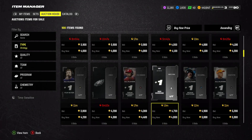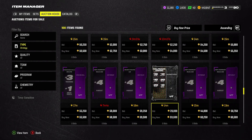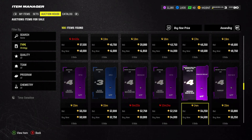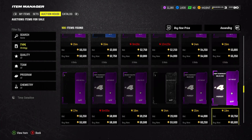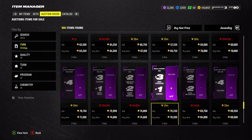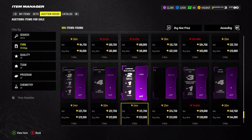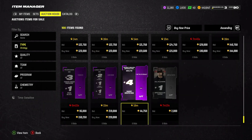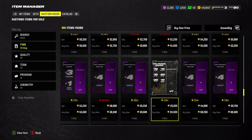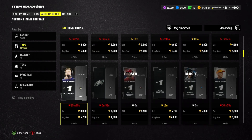Thank you EA Sports for bringing this back. I know the reason why they took this away was because people were selling and buying coins and using these as methods to do that. But I think the community, for the most part, gave enough outrage — like, hey, we don't care if you're losing money off of this, we need these back. Because you can't really use strategy cards otherwise.